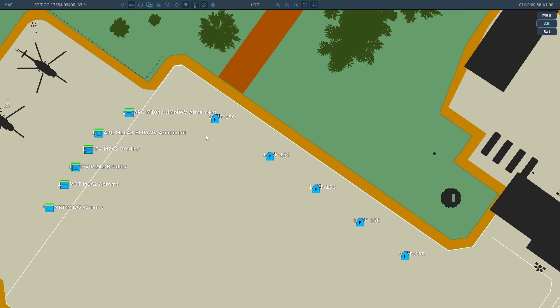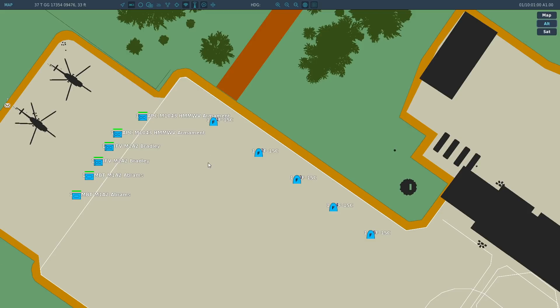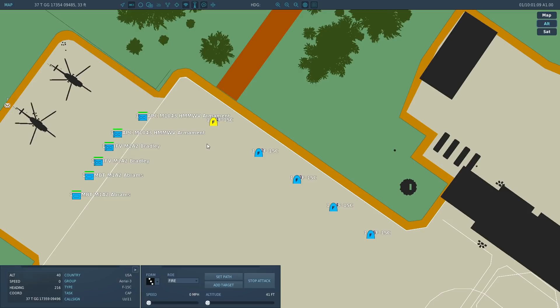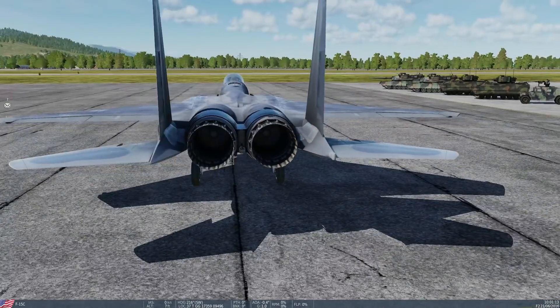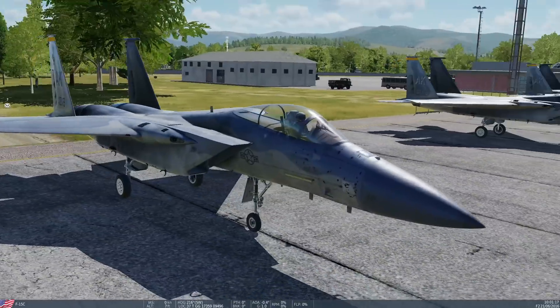We've got five F-15s — they are proper movable AI F-15s. To keep them still, all I've done is turn their fuel off. They've got no fuel, so the damage model should be there and maybe not identical, but close.